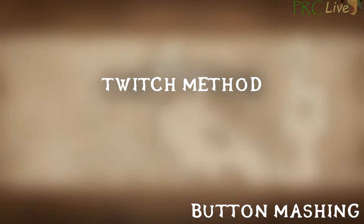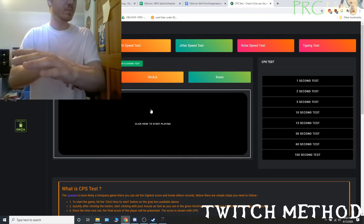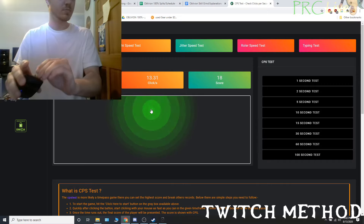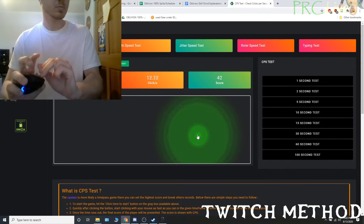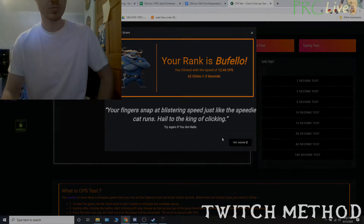Button mashing is a skill that is very useful for several skill grinds. I use two methods: the twitch method and the right-clicking method. To do the twitch method, stabilize the mouse with one hand and click with the other. Keep your wrist and fingers still, and tense your forearm, slightly applying pressure to the mouse to click it quickly. Keep your mouse in the air to avoid moving the cursor.